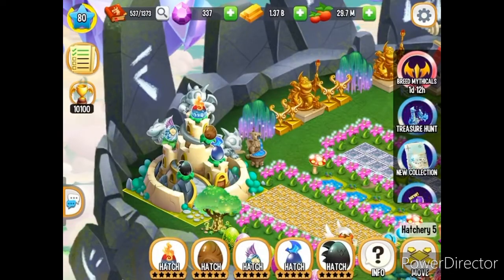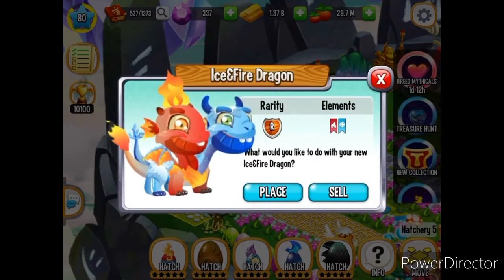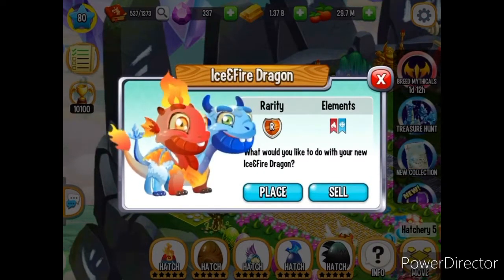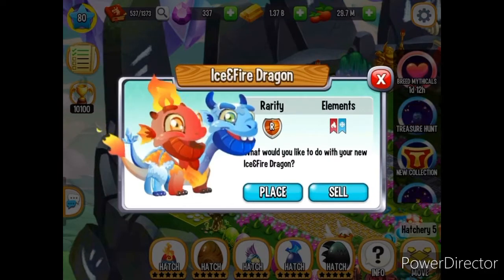Now let's look at fire and ice. Not too long ago, they did an event where you could spin a wheel and this was one of the prizes you could possibly get. I know everybody didn't acquire this dragon, so I did want to include it in this video and let you guys know how to get this one.